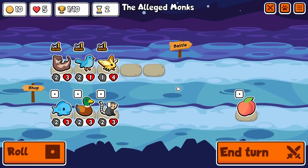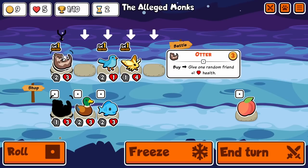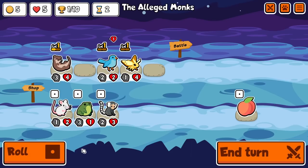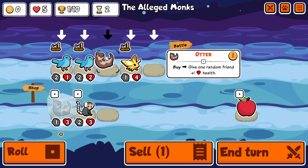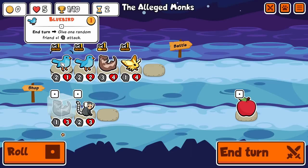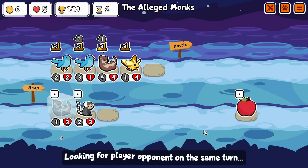Half the time wombat doesn't work, and the other half of the time Egyptian vulture doesn't work, but when it does work it goes crazy. I wanted to try a wombat build myself, but instead of using Egyptian vulture I'm going to be using tiger pteranodon to basically double, triple, or quadruple the effect of my wombat — which most of the time in the later rounds is going to be copying a lionfish.